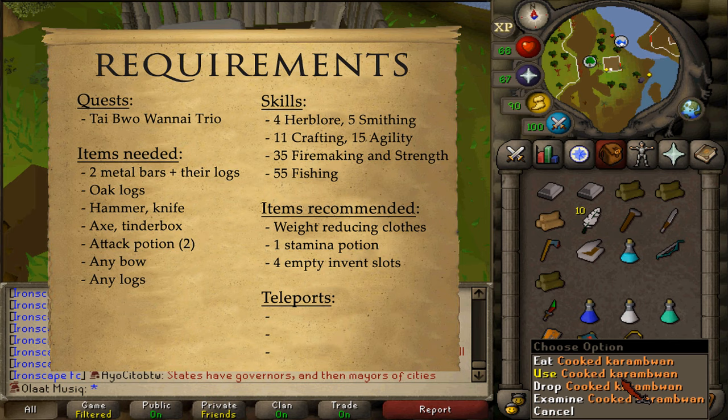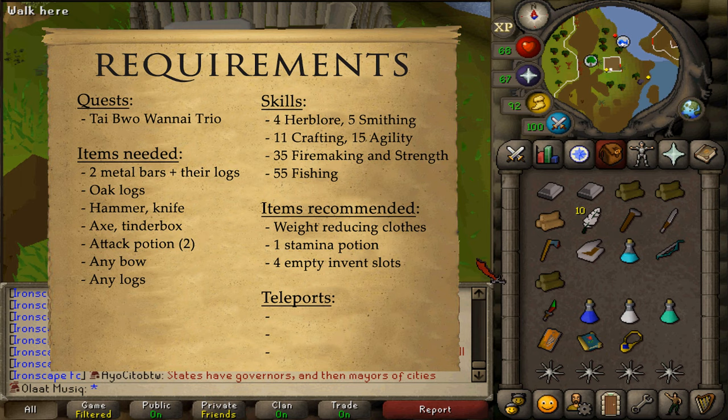To my understanding, you can get all your Barbarian Training unlocks without having to enter the Ancient Caverns and combat a level 132 Barbarian. So I'm just going to cut that out of my guide because, in my opinion, that is completely unnecessary. Don't bring Food, Armor, Weapon and Potions — just bring one Stamina Potion and some Weight Reducing Clothing, and you will still be able to learn all your Barbarian techniques.